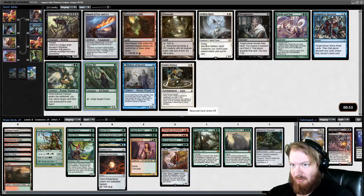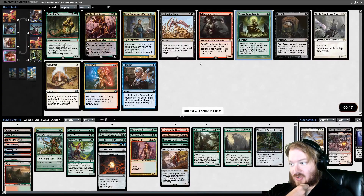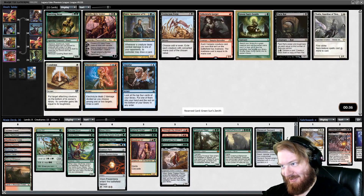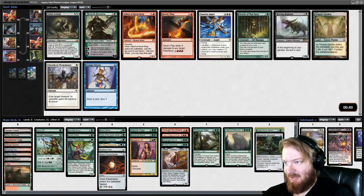I want Arbor Elf and I want Tooth and Nail. I think I've got to go with the Elf though. Questing Beast is pretty good. Green Sun Zenith is just good at every single part of the game except Turn 1, because we don't have Dryad Arbor. But every single part of the game except Turn 1 is most of the game — I'm no math magician, but that seems pretty good to me. I'll take that.